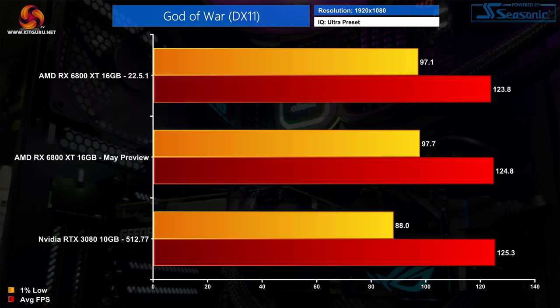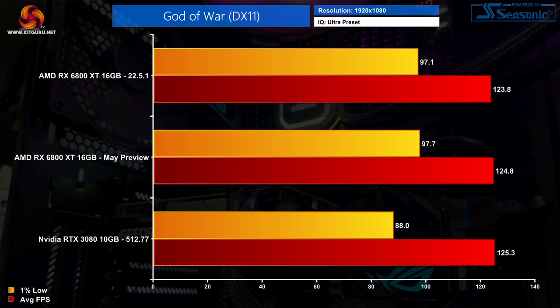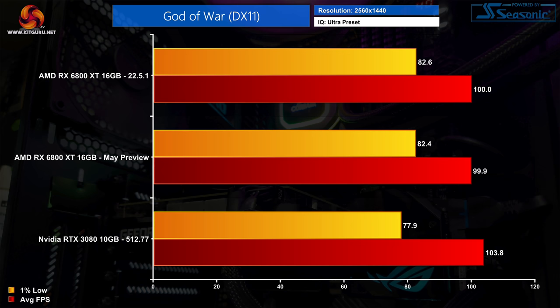The same goes for God of War as well. Across every resolution tested I saw no difference between either AMD driver for the RX 6800 XT. The numbers vary ever so slightly due to margin of error, but there's certainly no noticeable improvement from the preview driver in my testing.